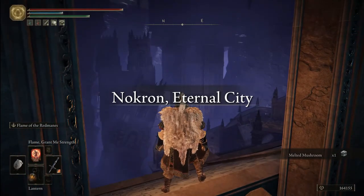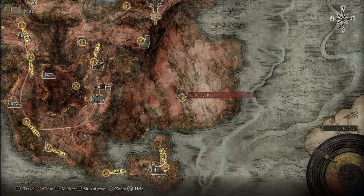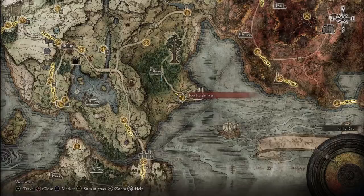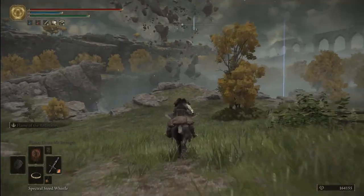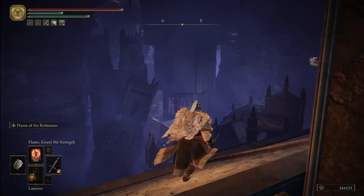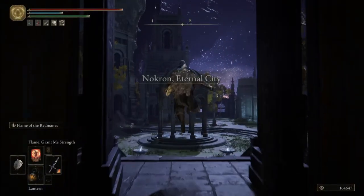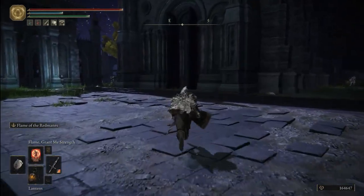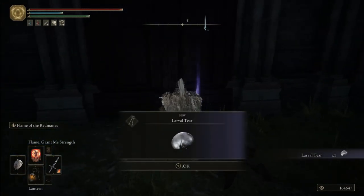Your next four larval tears are all inside Nokron, Eternal City. To get there, first you have to defeat General Radahn at Caelid, and after that go down the crater that appears in the Mistwood, pretty close to Fort Haight or the Mistwood Outskirts Graces. You can already see the big crater — just go down the path, and at the very bottom you'll find the entrance to Nokron, Eternal City. For the first Nokron tear, from the Eternal City Grace go straight ahead, then turn right and enter the first big building with the open doors. At the end you'll find a corpse with your larval tear.